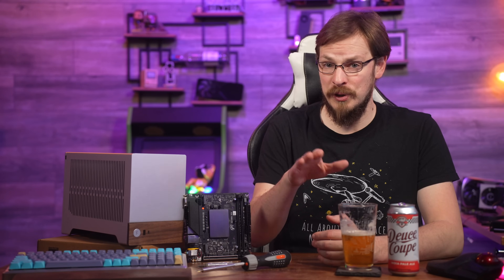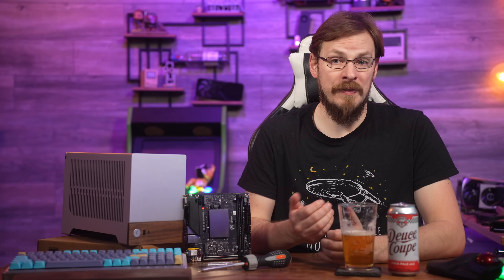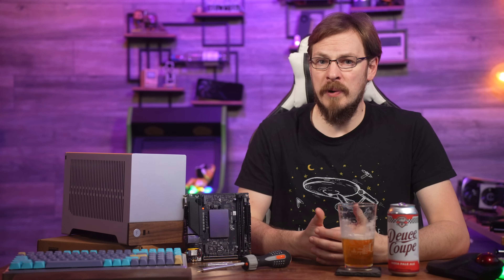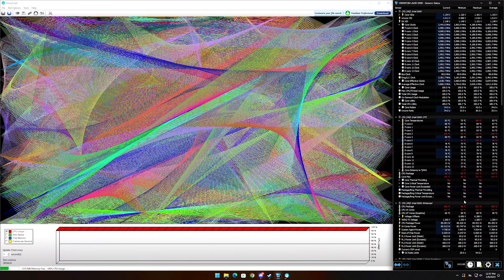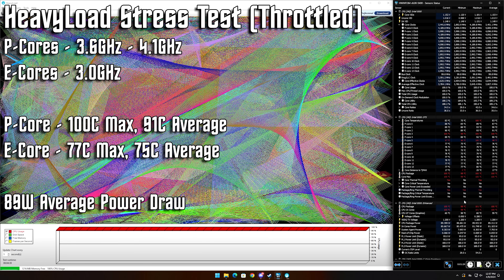The CPU will downclock itself, usually by reducing its power input. But after that initial burst of speed, I wanted to see what a sustained workload would look like on the CPU, and the results are actually not that bad. A 10 minute running average after the CPU had reached its thermal equilibrium — we see performance cores settle into between 3.6 and 4.1 GHz. The efficiency cores meanwhile clocked down to 3 GHz. One of the CPU cores, P-Core number 3, sat at around 100 degrees Celsius for the entire duration of this test.